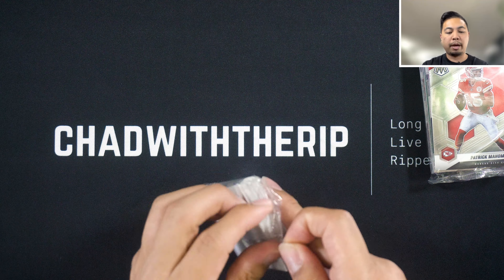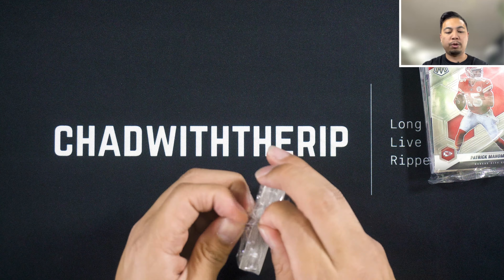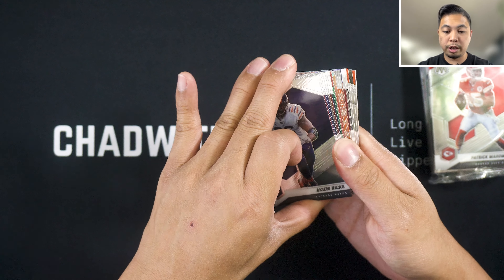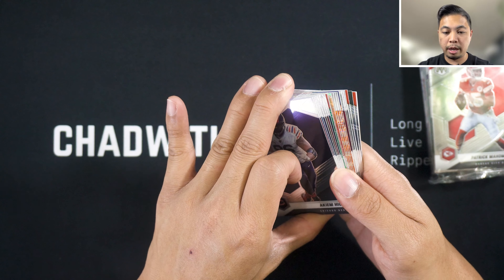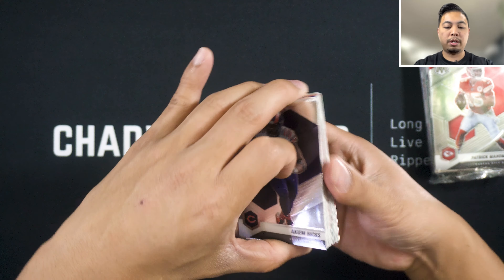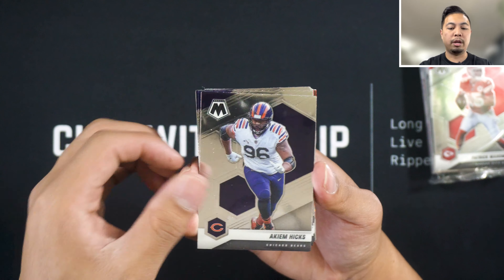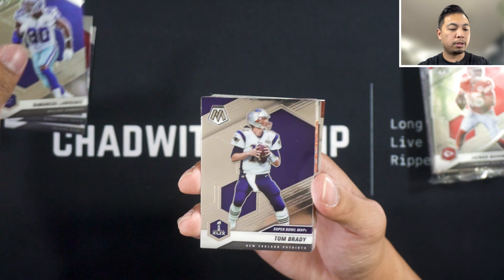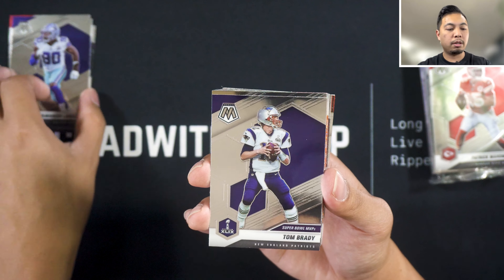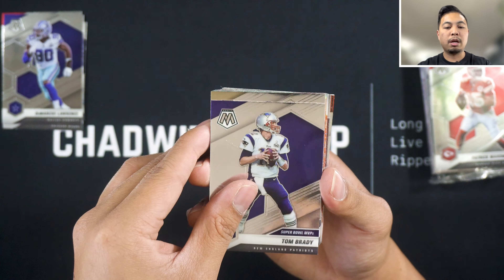Here we go — two NFL Mosaic hanger boxes. No Genesis though, I do see some of those orange and a silver. It looks like there's an insert in there. Let's go on with it.